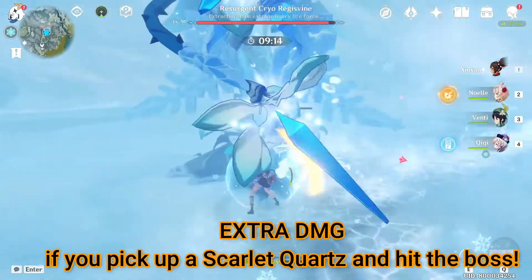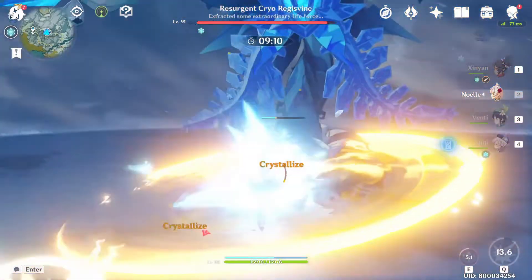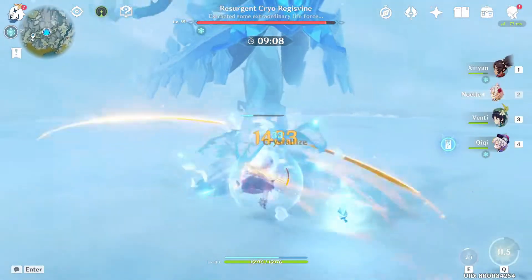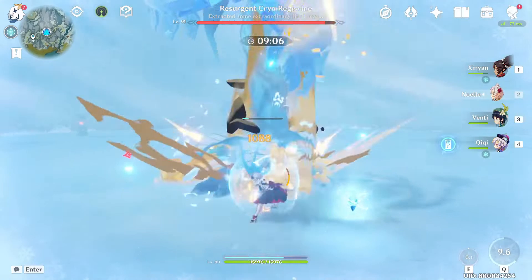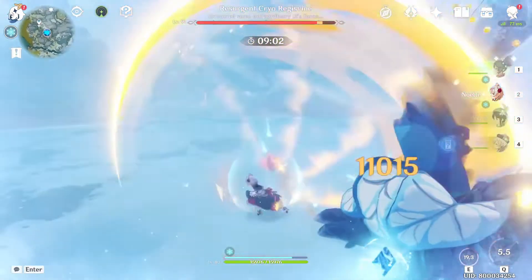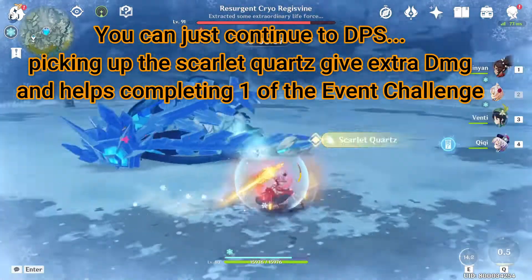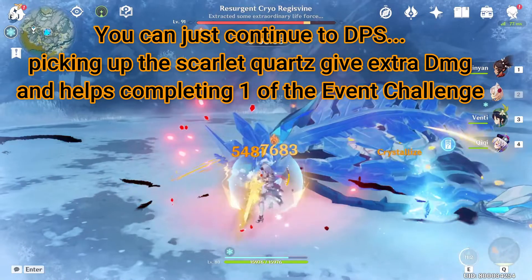You can hit the slime, pick up the Scarlet Quartz, and do a hit — there'll be extra damage dealt. Let me just go here, hit it for the big one and then heal. It's coming down, I'm going to pick up here and do a strike.